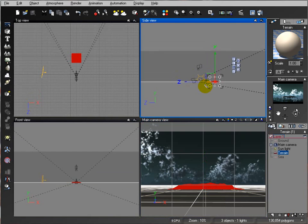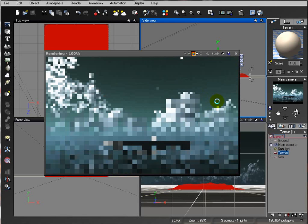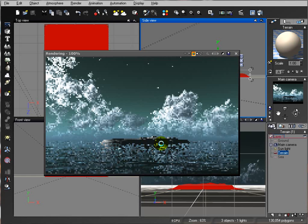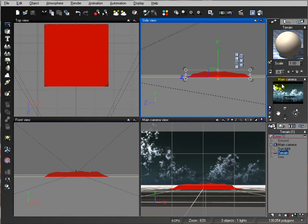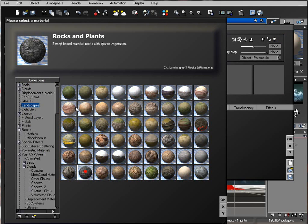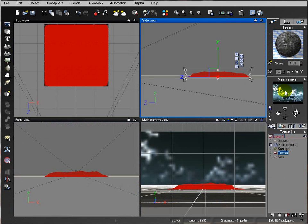Let's work on our terrain. Even with a very light material, our terrain with current atmosphere settings provides a darker look. It's still a bit too light, so we'll select our terrain and go to landscape, then select some rock and plants to give it a darker, contrasting look.